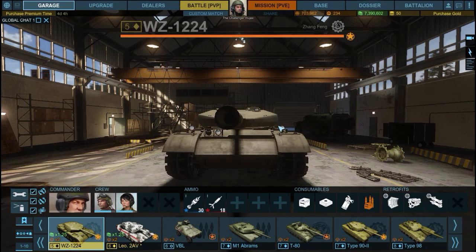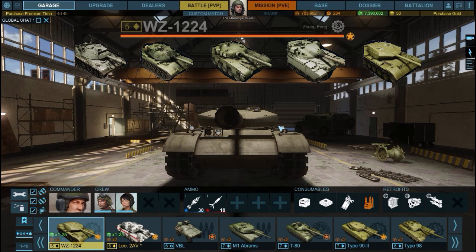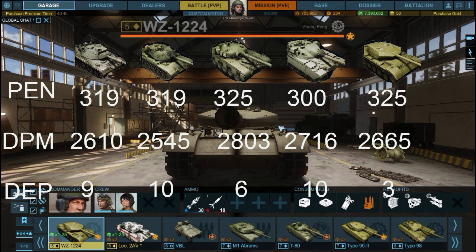Let's talk about the overall stats. I'm going to compare penetration, DPM, and gun depression with four other main battle tanks: the Leopard 1A5, M60A3, T-72, and the Chieftain. The values should appear on screen right about now.